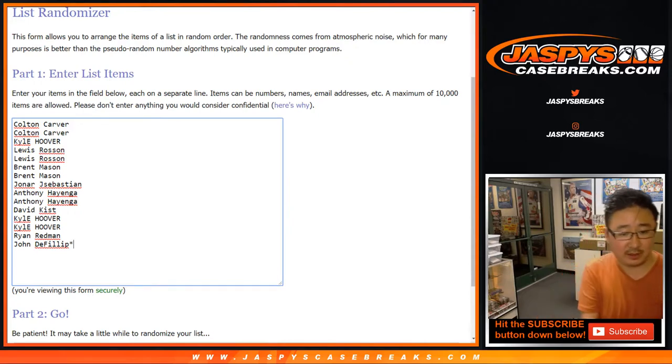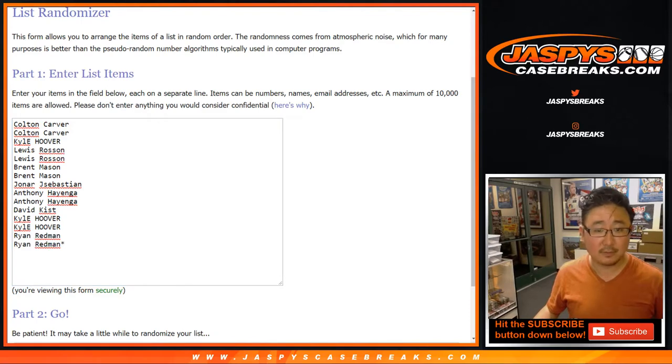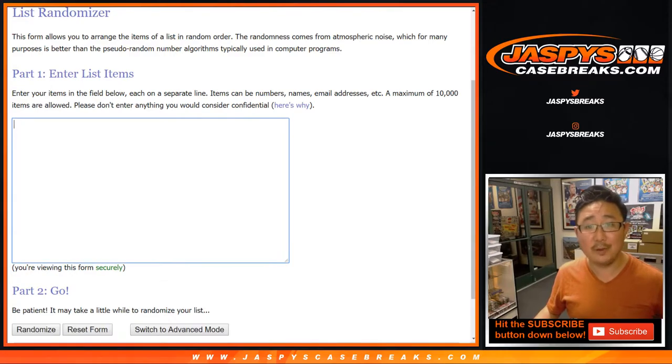This person's not in here. There you go, you got the last two spots, right? 1, 2, 3, 4, 5, 6, 7, 8, 9, 10, 12, 13, 14, 15. Perfect. Now we're back on track.